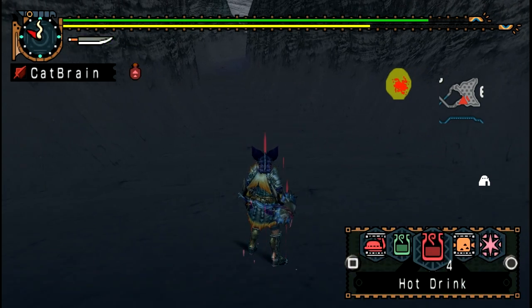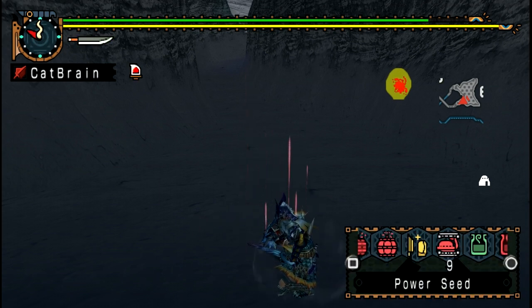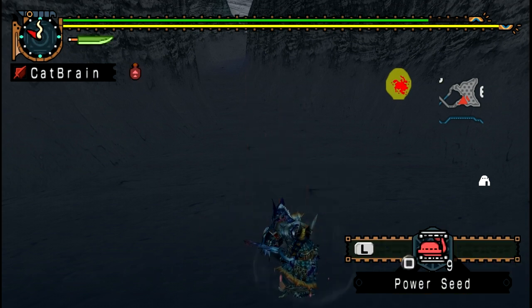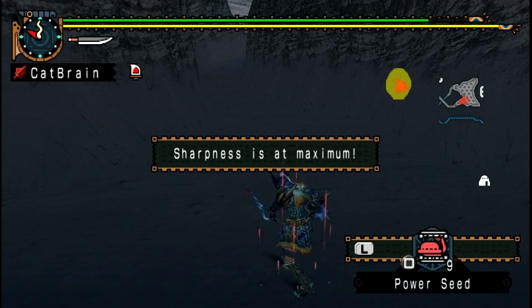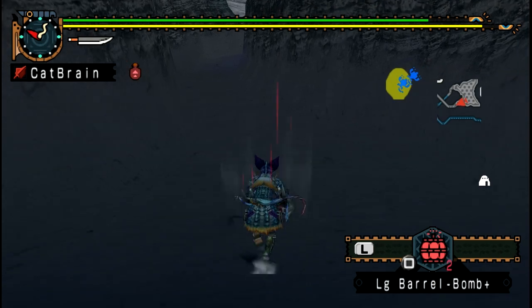If they both go into one area, it could be pretty annoying — just wait for them to separate. Remember, with Auto Tracker, if monsters on your map are red they're aggressive; if they're blue, they're passive. Try and go in as one leaves to get the attention of the one that's still in the area, or they might just both leave to the same area and you'll have to wait again.